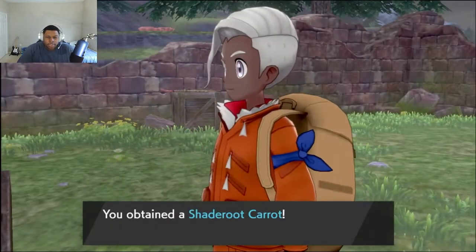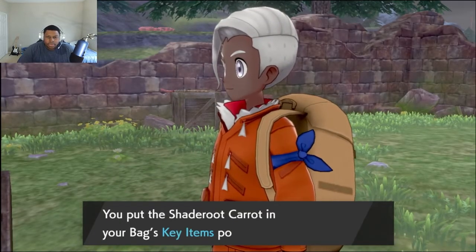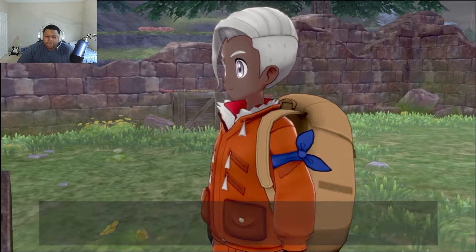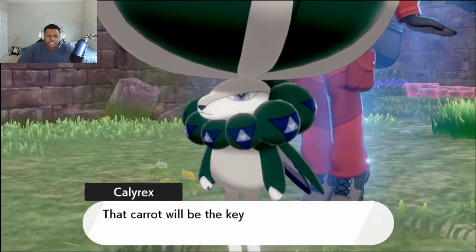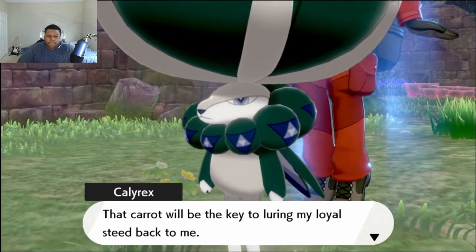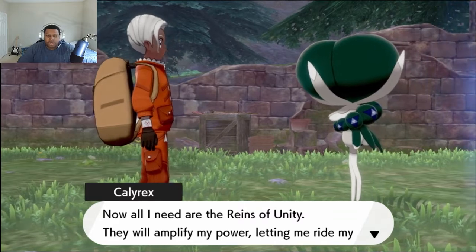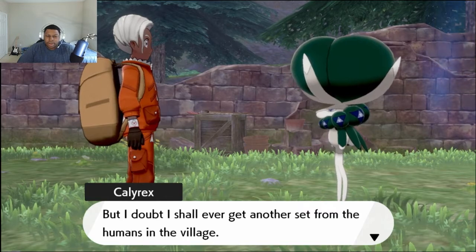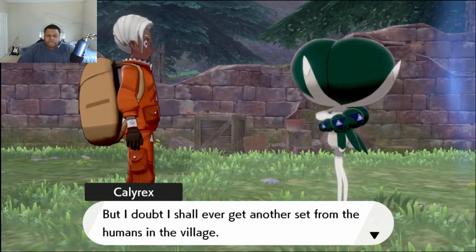All my might. I can just — there you go, bro. One and two and pull. I really need to change my guy's hairstyle. Produce that the king of Bountiful Harvest's beloved steed likes to eat grew in a gloomy field. That carrot would be the key to luring my loyal steed back to me. Now, all I need are the reigns of unity. They will amplify my power, letting me ride my loyal steed with ease. But I doubt I shall ever get another set from the humans in the village.